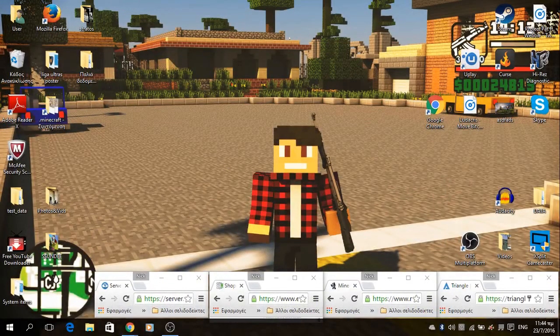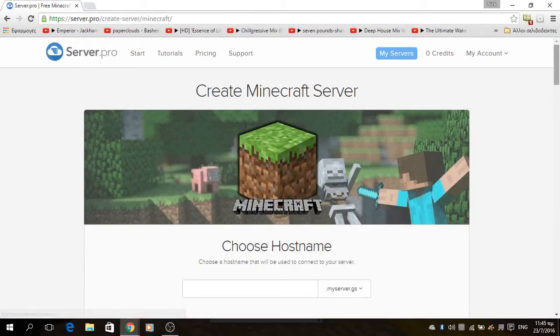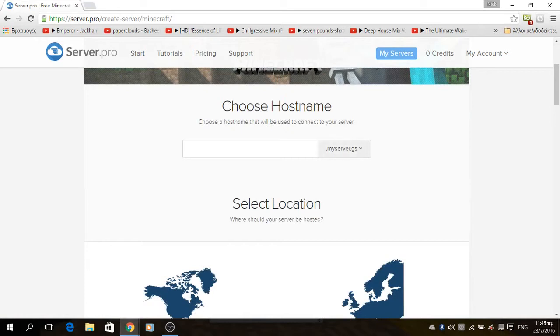For number 4 we have server.pro. As you can see, you can make 2 servers for your Minecraft or Minecraft Pocket Edition. The cool thing is that you can choose your hostname — for example, nick.greatgamer — and you can have domain extensions like .cs and .nu.